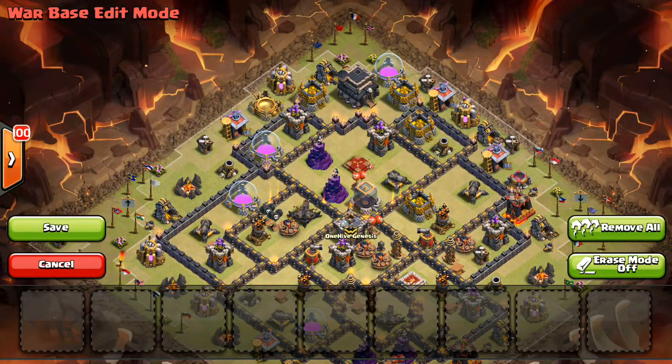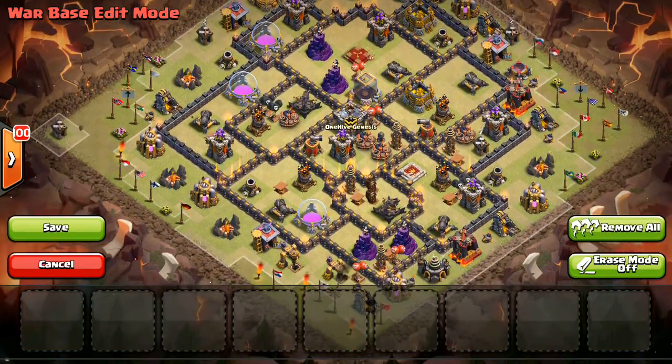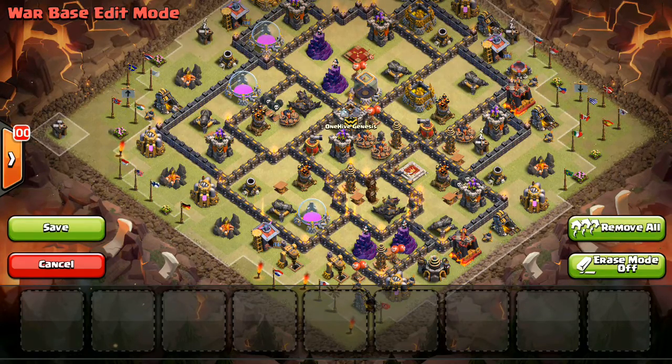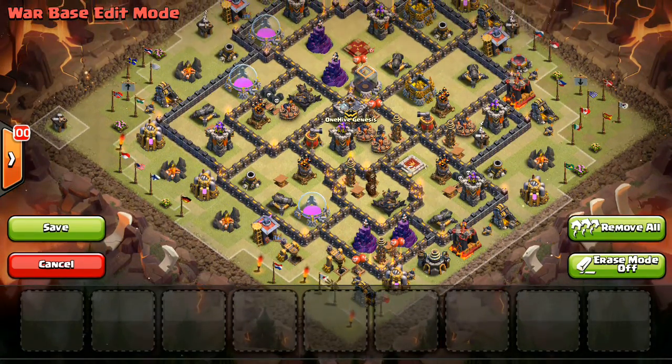There's a lot of HP up top to prevent the queen from being taken out too easily. Wizard Towers are out of range from the air defenses so they're not going to shoot at Lava Hounds. And then Spring Traps are near the bottom where hogs will most likely be used.